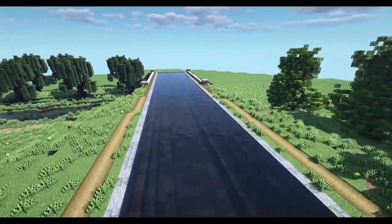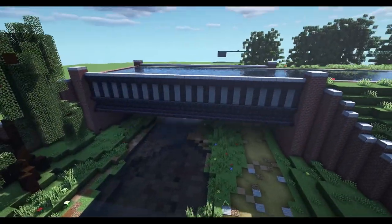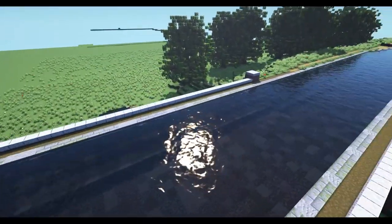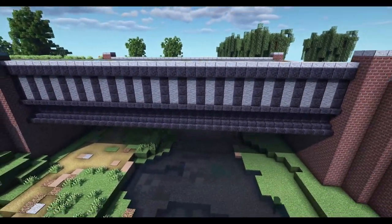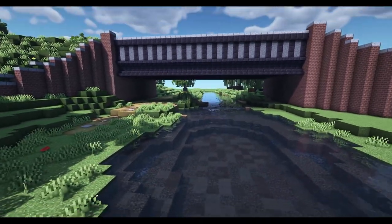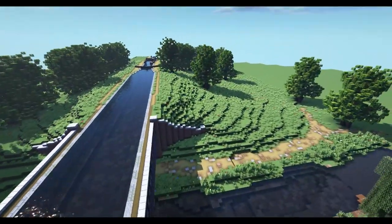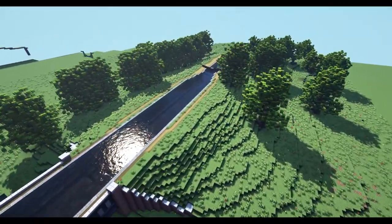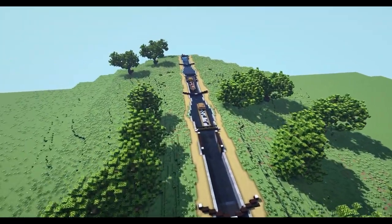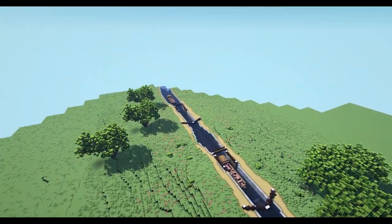The canal opens up into a straight section and carries on across a river and a road on a beautiful large iron girder aqueduct. It's not very detailed but I built it to show you that you can put canals over more water and also over roads as well. Now it's time to jump into the tutorial guide - more of a time-lapse showing you how I built this and giving you ideas on how to build your own.